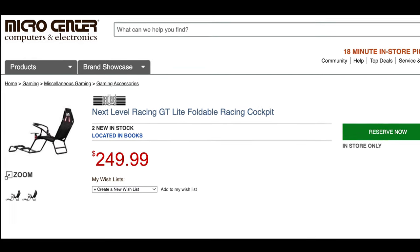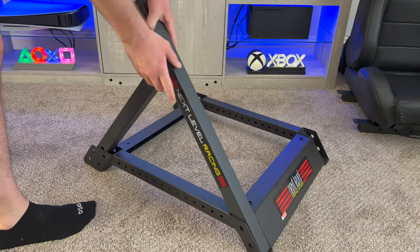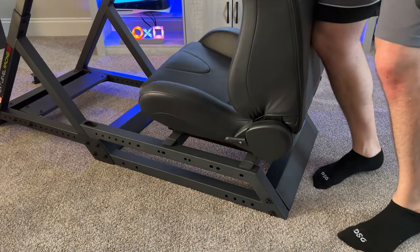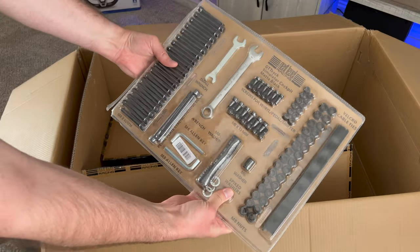Next Level Racing has some cheaper options like the GT Lite for $249. It's not going to have the same build quality, but it's still a great option if you're on a tighter budget. Not including all the accessories like the wheel and pedals, this cockpit took about two hours to put together. It comes with all the nuts and bolts you need, so you don't need to go out and buy any tools.